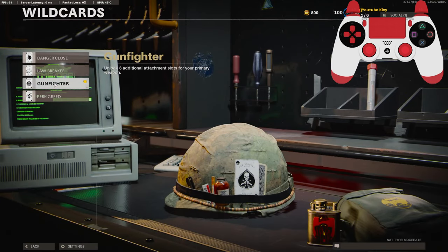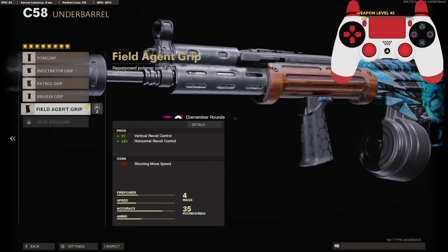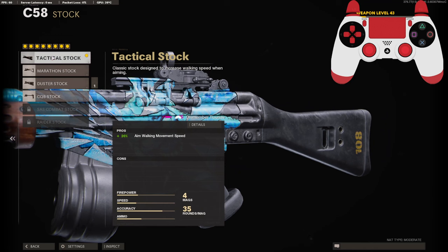Before we get into it, you're going to need to go down to the wild cards and select Gunfighter because we are running an eight attachment class. Agency suppressor to stay off the mini map and for vertical recoil control, reinforced heavy barrel for the effective damage range and bullet velocity, steady aim laser, agent grip for vertical and horizontal recoil control, and the 35 round drum magazine. For the handle we're running the SASR jungle grip for aim down sight time and flinch resistance, and for the stock the tactical stock for aim walking movement speed.